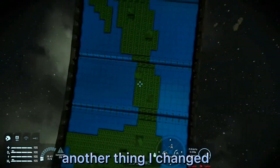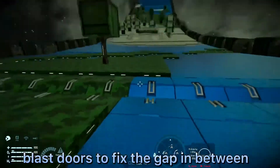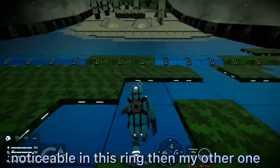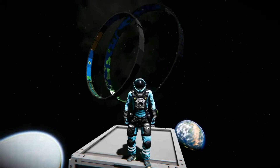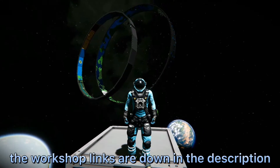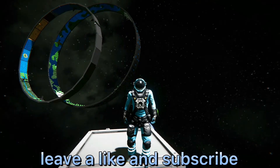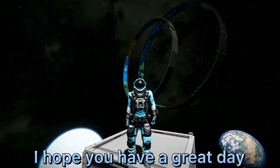And another thing I changed: I used blast doors to fix the gap in between each panel. It's kind of noticeable, but it's much less noticeable on this new ring than my other one. Now, if you want to play around with these rings yourself, the workshop links are down in the description. If you enjoyed this video, please leave a like and subscribe. Thank you so much for watching — I hope you have a great day. Bye-bye.